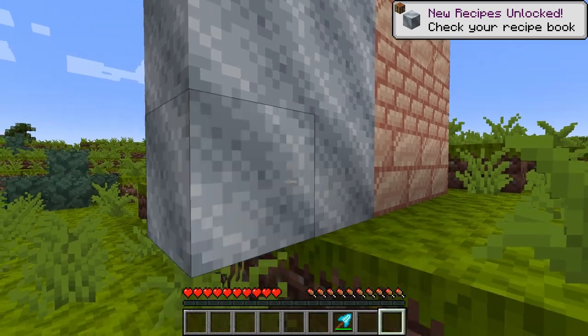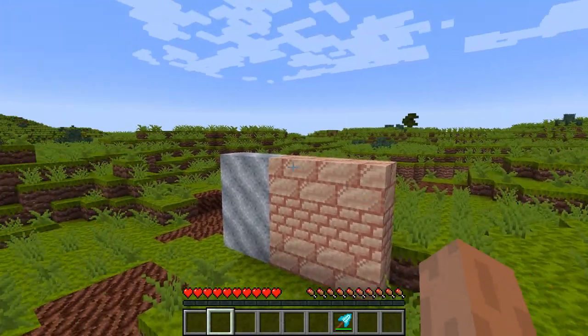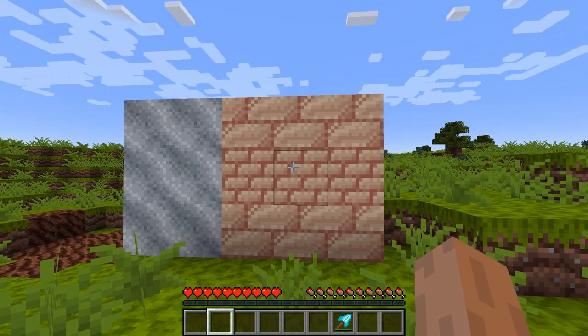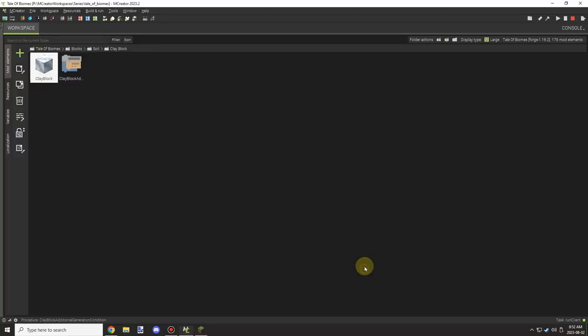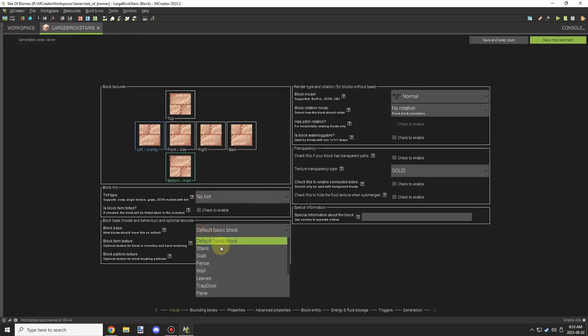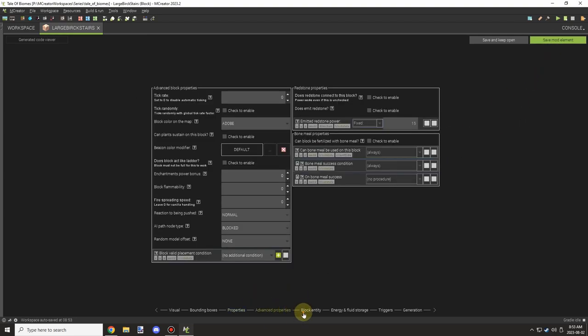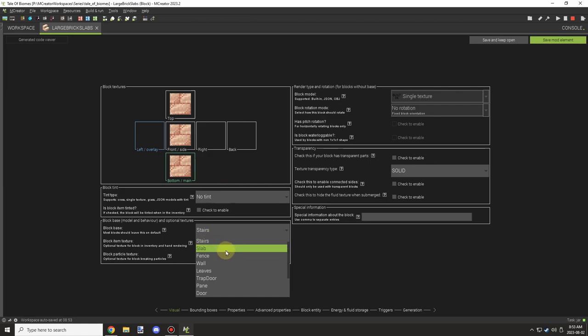We can craft the clay blocks up and place them down. For the stairs and slabs, I worked on basically duplicating the properties and using the built-in block model example. I then set the properties for stairs, slabs, and walls for both brick sizes — that's what I did after building the test house.